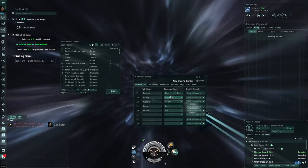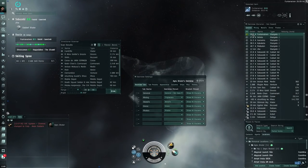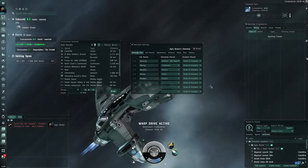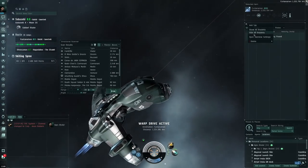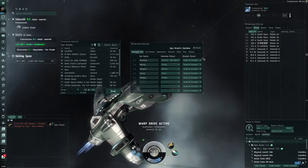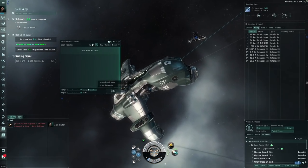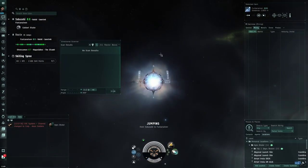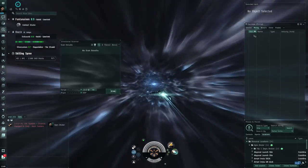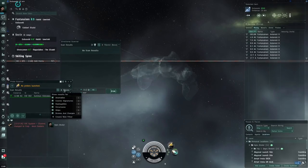Select triglavian entities like that, then take mining back on the mining tab. There's a bit of a glitch with the overview settings, but once you get it working, you now have another DScan preset called 'triglavian.' Set this to max range, 360 degrees, and you can look for triglavians. When you go system to system, just DScan on the way.